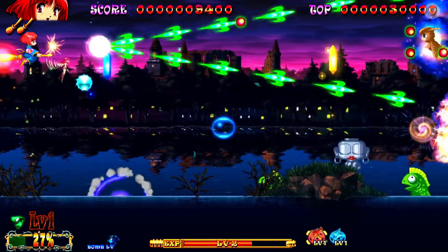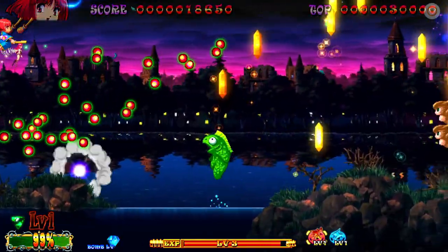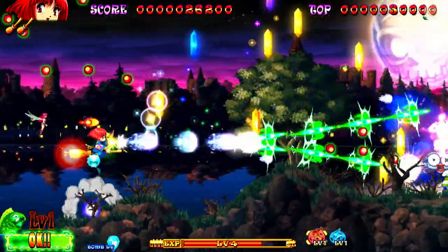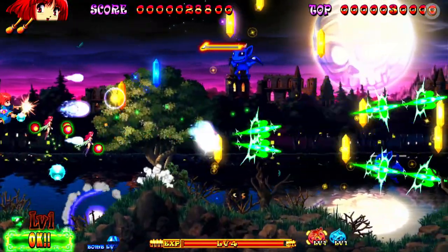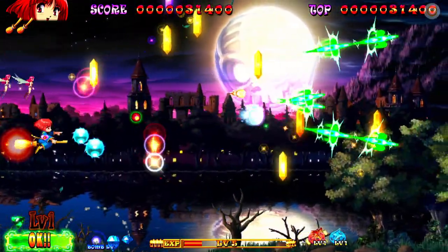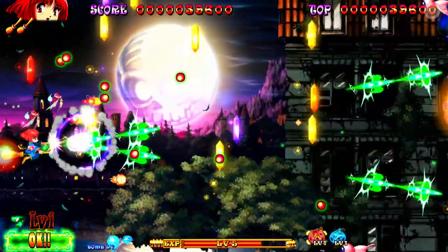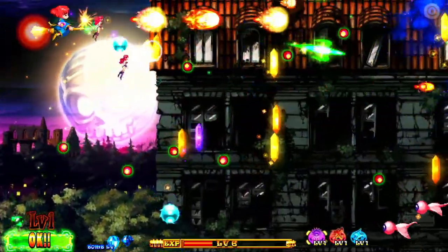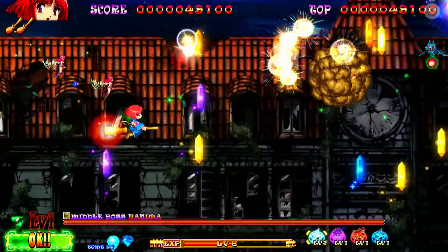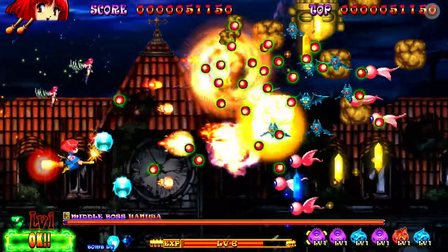You play as a young witch called Cotton, who has an unhealthy addiction to a magical candy called Willow. She has a little mystical fairy helper called Silk. Silk and her fairy world are under attack, and she convinces Cotton - against Cotton's will really, but kind of bribes her with the promise of loads of Willow - to come and help save the fairy world from the evil doers.